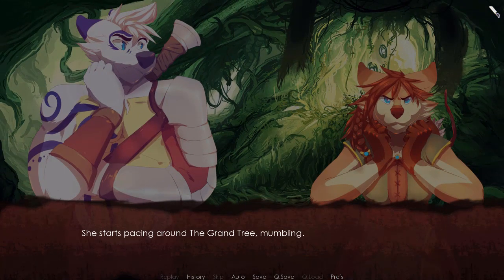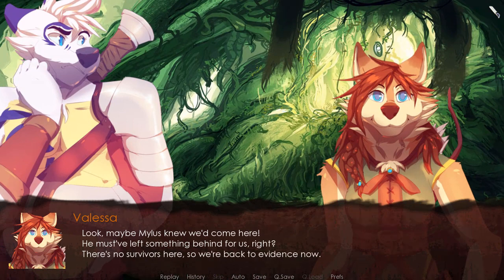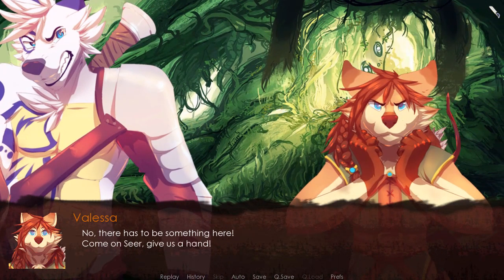She starts pacing around the Grand Tree mumbling. I can tell she's searching for something but I don't know what. I look at Ulric and he shrugs, just as uncertain as me. Maybe Milus knew we'd come here. It's a shame — I actually sort of wished to find survivors, maybe get some information out of them. Valessa sighs and starts looking around as well. Whatever it is she wants to find, hopefully it's here. She says it's a tree, nothing more nothing less. But then — no, there has to be something here. Come on, seer, give us a hand.